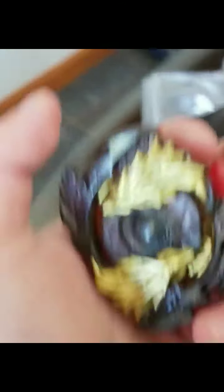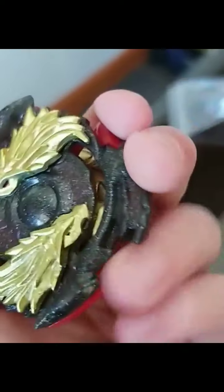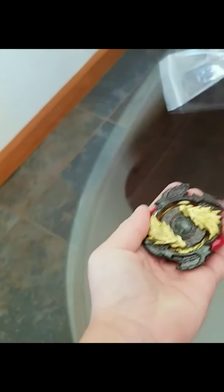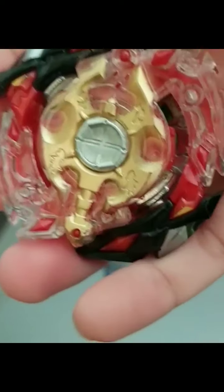Next we have Lost Longness, gold edition. Takara Tomy version. Very good. He's not the best, but pretty good for his size. Most of the small Beyblades aren't that good. Now we got Legend Spriggan — another pretty decent Beyblade. Pretty good. You can see the three Spriggan Spryzen dots right there.